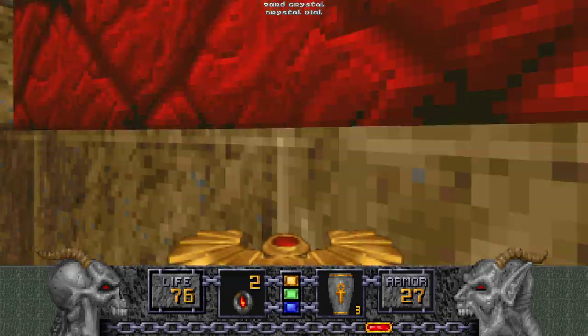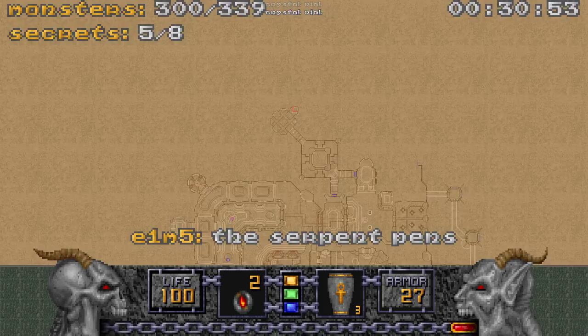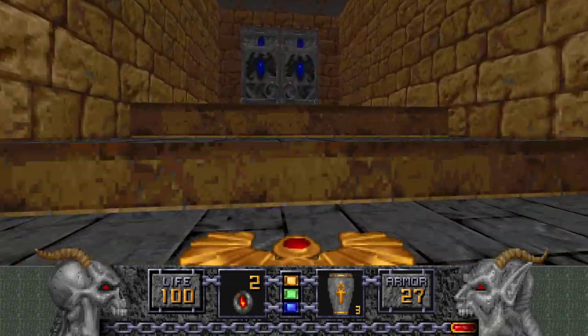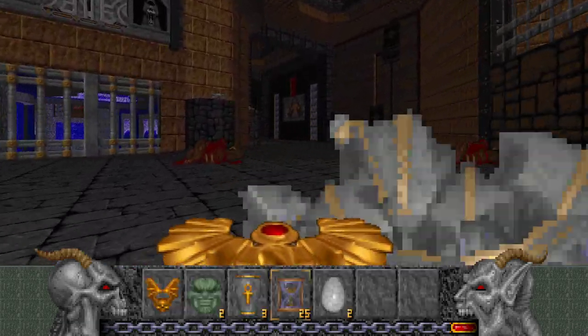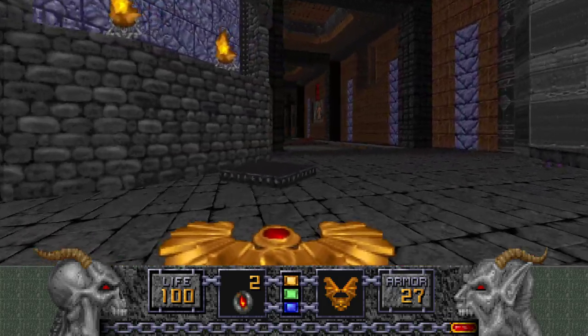This will take you straight to the exit. But we're not going to go through the exit, because if you look at the map, we have kills and secrets to get — yes sir, we're going to get those. So let's go through here, back into this area. Remember those Wings of Wrath? Yeah, it's about time we used those, isn't it?